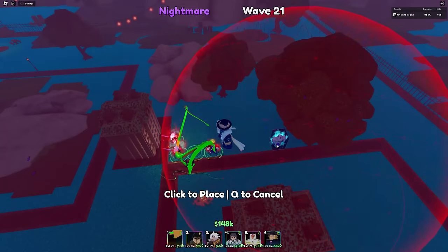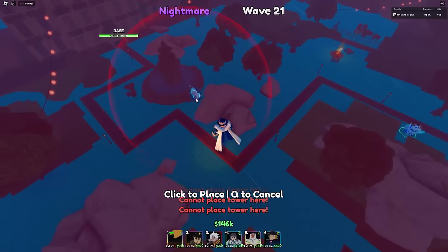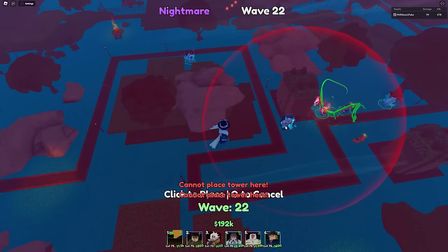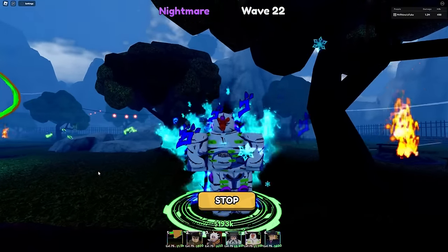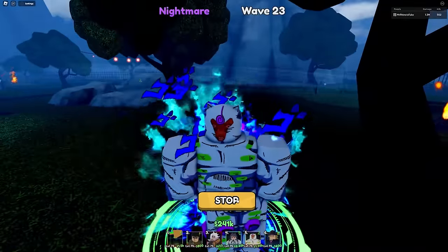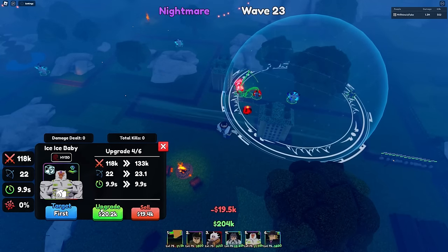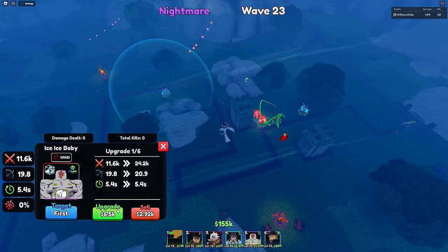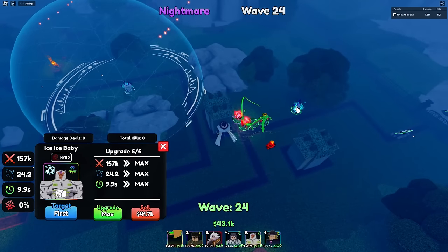Let's place our next full AoE unit. We're upgrading them so fast. The next unit is Gekko — one of the best supports. You can get him through the banner; he is a celestial unit. He is a full AoE freeze, making him one of the best supports out there, and he will be able to hit both air and ground enemies at later upgrades. He's already full AoE. If I only had All Seeing on Ice Ice Baby, this would have been perfect.